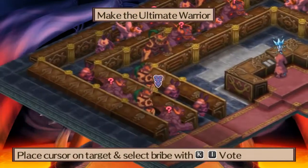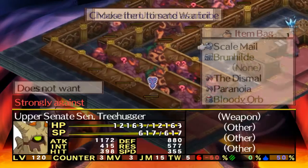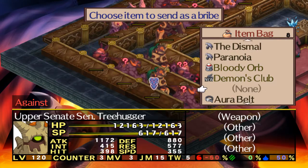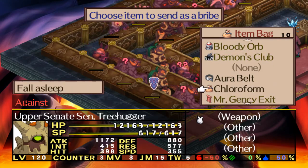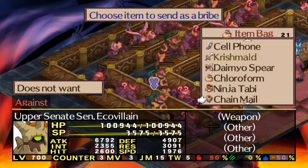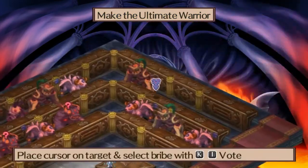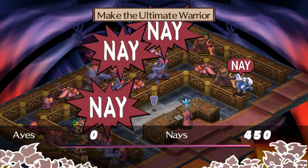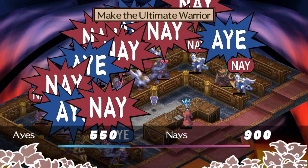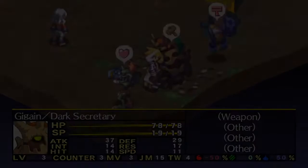Then there's the Dark Assembly, and I feel that the voting in the game is just completely random. No matter what, the voters always seem to change sides on whether they're for or against a proposal. Even if you try to bribe them it's really annoying, because sometimes they loathe it and it just takes a long time. What they're interested in with items changes every time too, so if you're going for a build with a low success rate it's just not a good time.